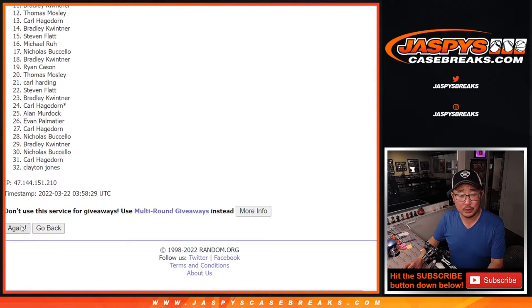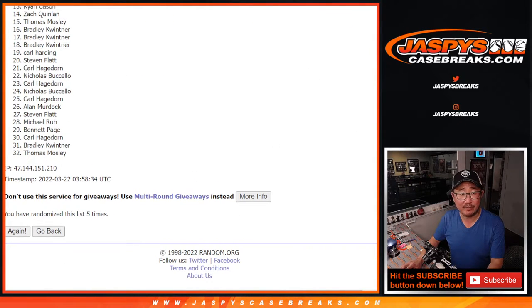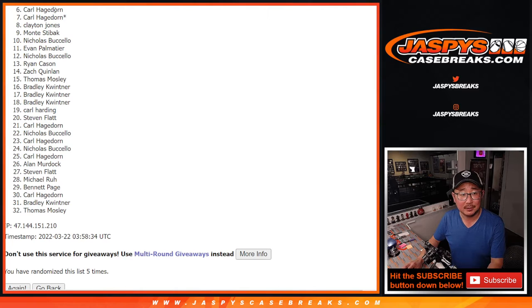One, two, three, four, and fifth and final time. Top five after five. So a lot of sad faces here, especially spot six — it's the worst spot right there. Very close but no cigar spot.